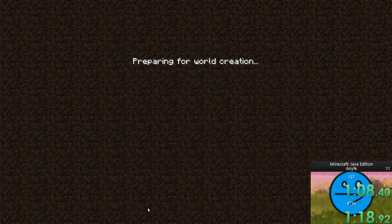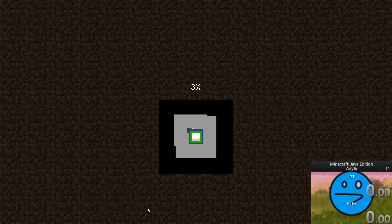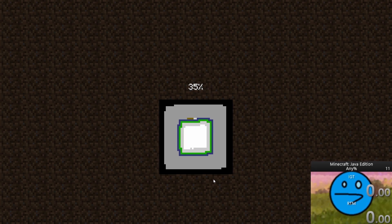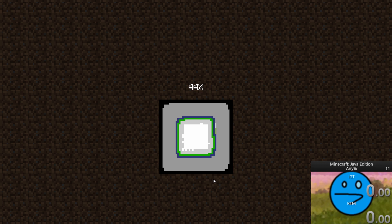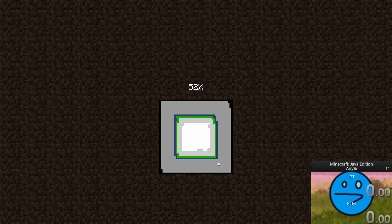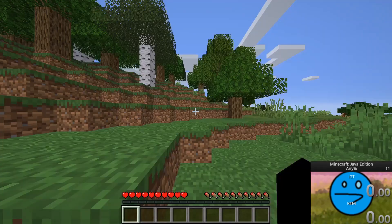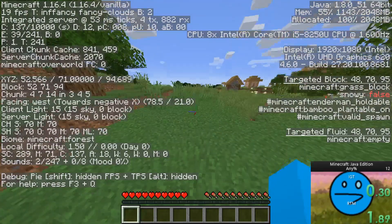Now you are in the Nether and you have to find a fortress. At this point this will either ruin the speedrun or completely make it go your way. If you spawn too far from the fortress then you should just completely restart the speedrun, unless you're just going for your own personal best. If you spawn close enough to the fortress, you're going to enter that fortress and find blazes as fast as possible. You will want to make sure that you get at least 8 blaze rods before you leave, which is why looting is very important — it will let you get the rods even quicker.